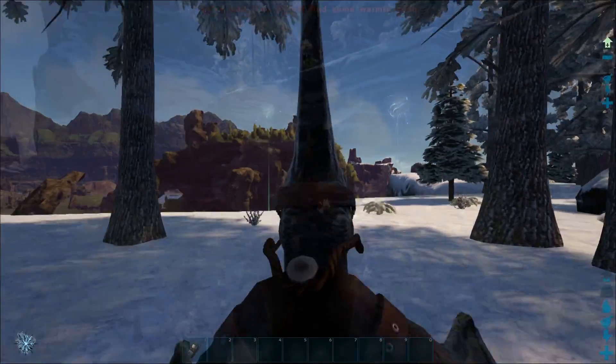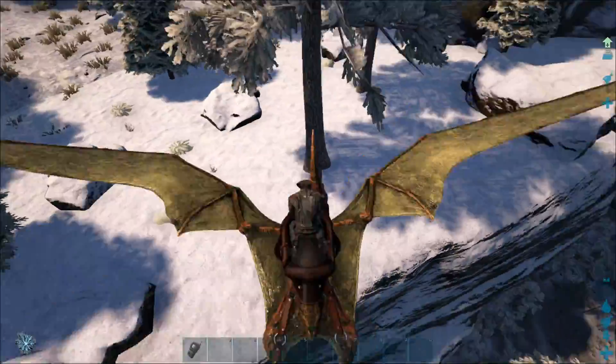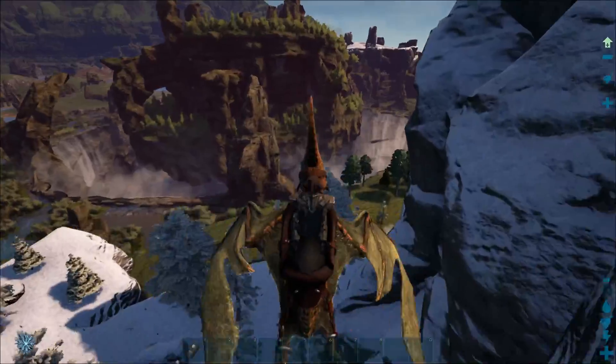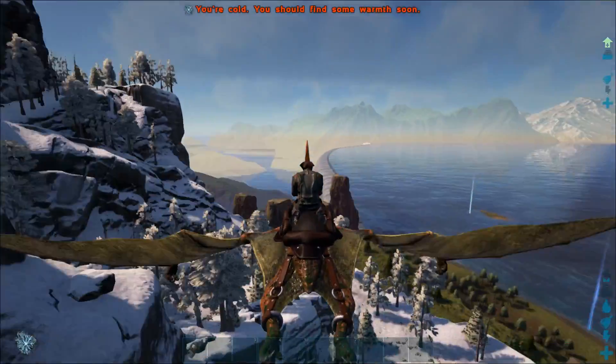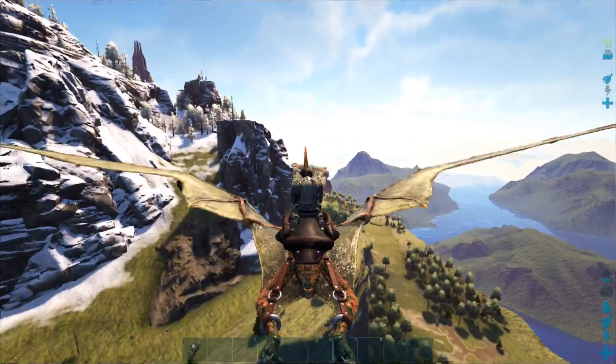So, a proper cracking spot for you. Resource-wise, this ledge up here just above the spot has got a load of metal. And you couldn't get it any closer to your base location, really, unless you're built on a metal spot. So all in all, that is a proper nice spot. You can't go wrong with it.